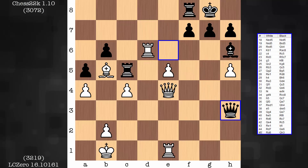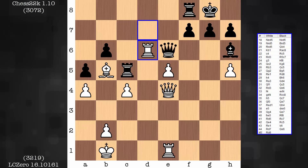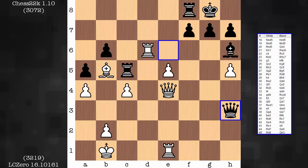Rook d6, and this pawn is soon going to fall — not just yet though. White at this stage won. Last pop quiz: what move would you play in this position after queen to h3? Feel free to pause the video.